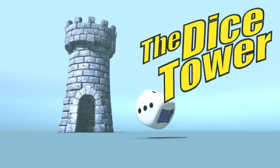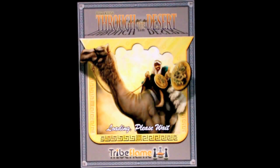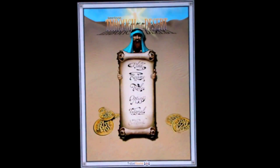Welcome to another Dicetower iOS game review. My name is Brian Hoyer, and this week we're going to look at a board game from a very well-known designer called Through the Desert. When it was released in board game form, it was nominated for several awards and was extremely popular over the years. It's probably most well-known for its very brightly colored plastic camel pieces placed on the board. Let's see how it translates to iOS.